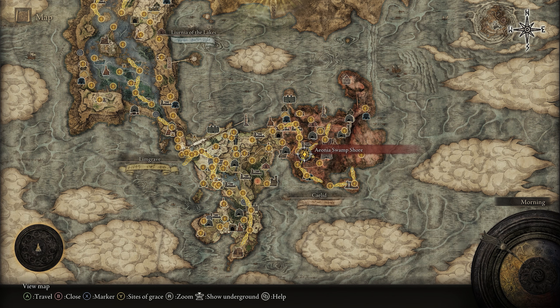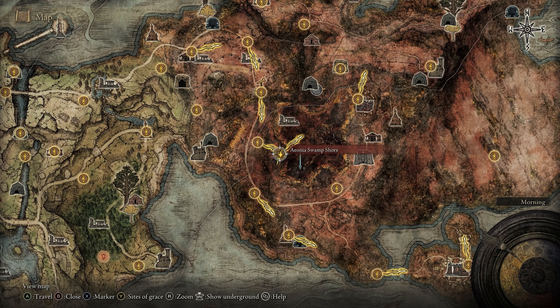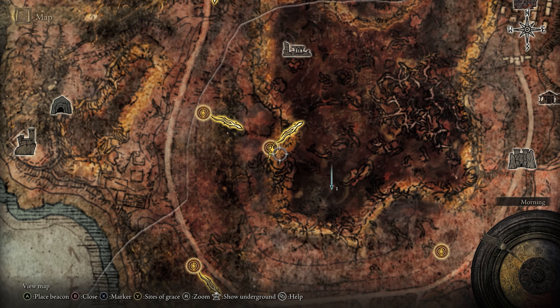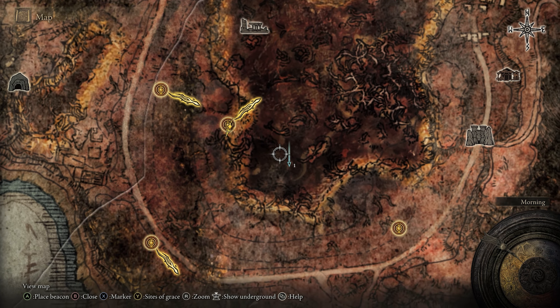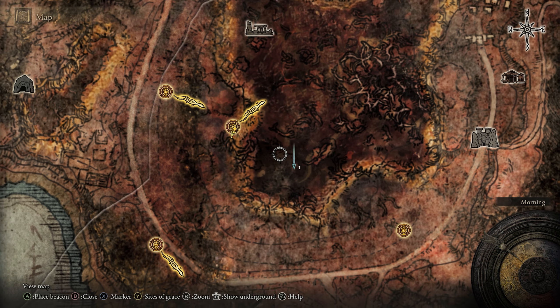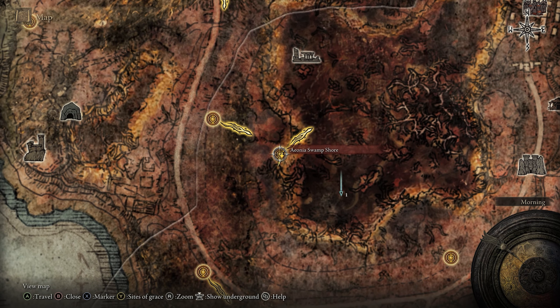So to get this Ash of War, you're going to want to head over to the Aeonia Swamp Shore Grace that's located on the western side of Kaelid. Now from this grace, you can see that I've already placed a marker down over here right in the southern point of the swamp that we're going to head toward to take out a teardrop scarab that's going to give us this Ash of War. So go ahead and put yourself a marker down around this location and we'll start from this grace.